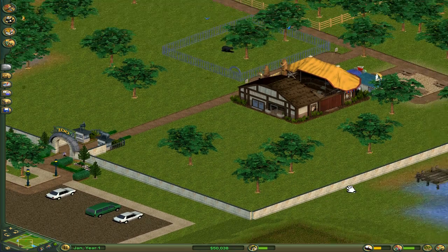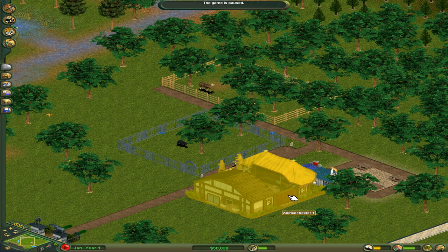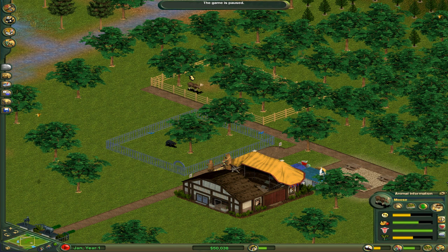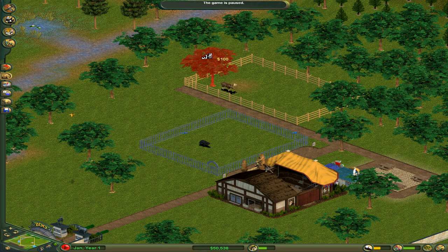Welcome to Zoo Tycoon, guys. Doesn't this look retro as heck? You love it — you know that you do. So it looks like in this particular zoo, we start off with two exhibits. We have a lonely black bear — hello, black bear — and a lonely moose. Hello, moose. They don't like these exhibits at all because they're terrible, and it looks like they don't even have any shelters. Let's get rid of these terrible trees and see if we can rebuild this.